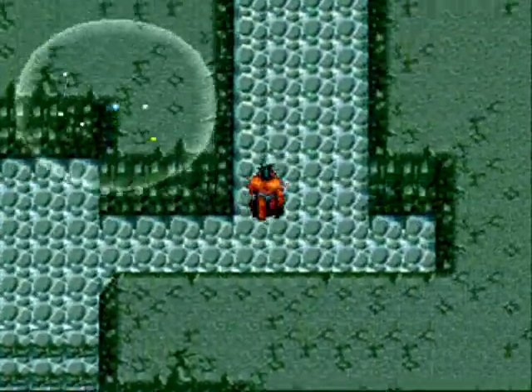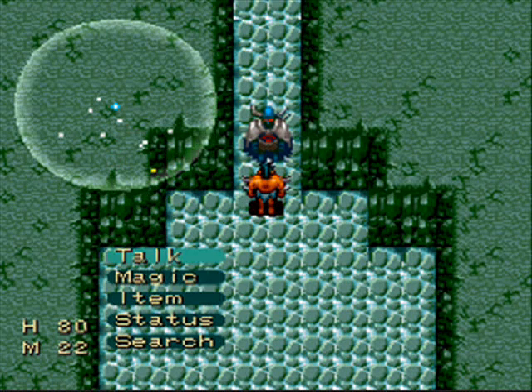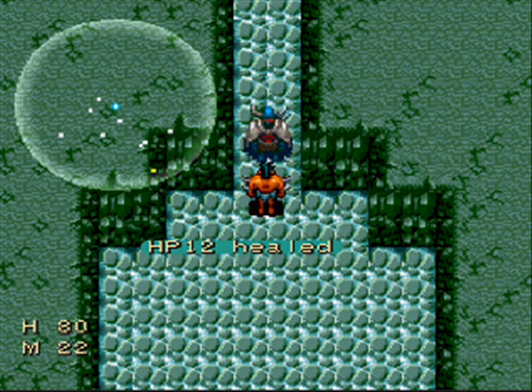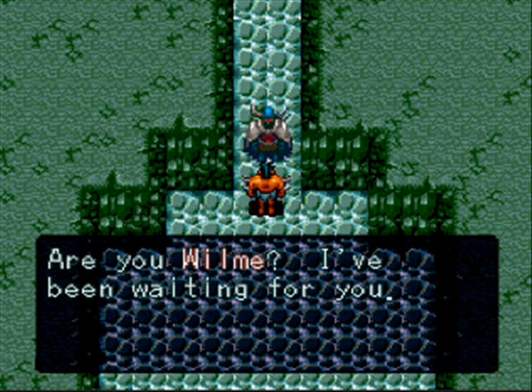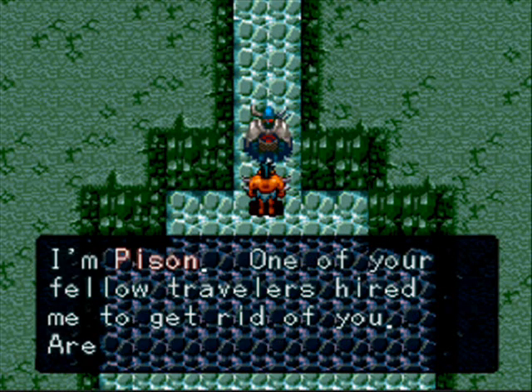One thing I forgot to do is buy a whole bunch of gems to make sure my money is secured, but whatever. Doesn't matter — I think we're gonna be okay against this guy anyway. This guy doesn't look sinister at all, does he? Let me make a save state just in case. Yes, I am Vile. Oh, it's Pison?